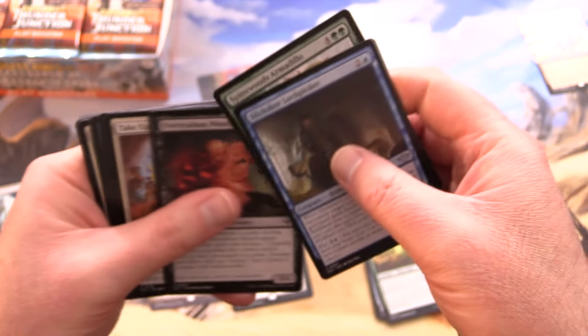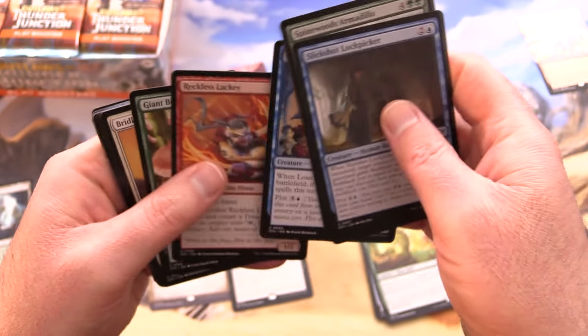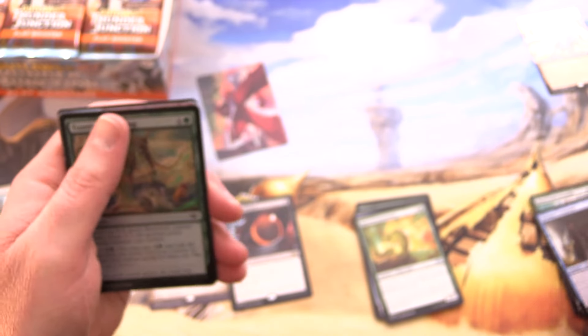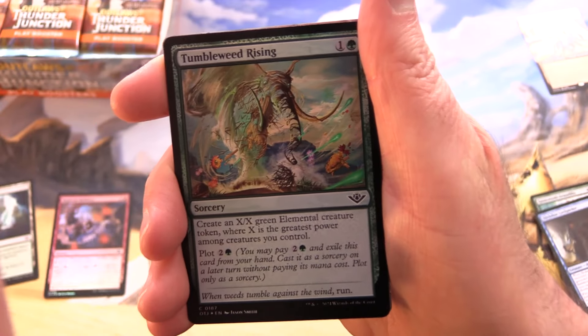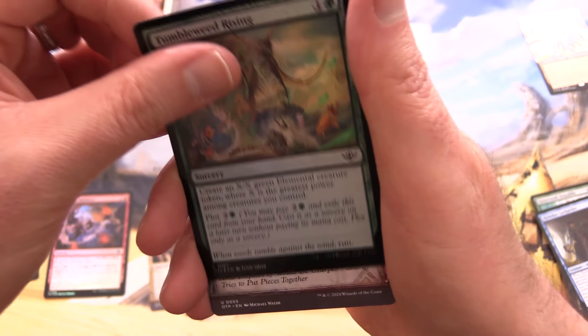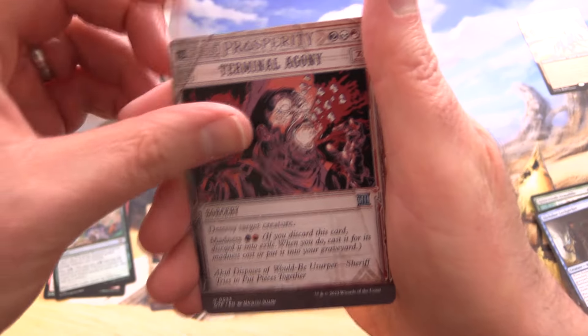Spinewood's Armadillo. I'm just going to keep seeing all this fun artwork, aren't I? Let's try to speed things up a bit. We've got a Tumbleweed Rising Foil. Good deal. Terminal Agony — that's the breaking news.